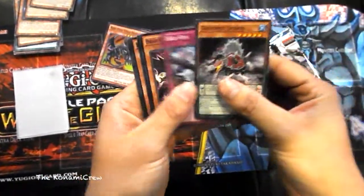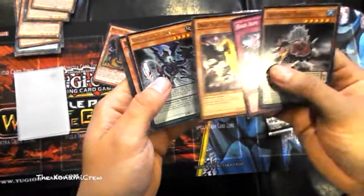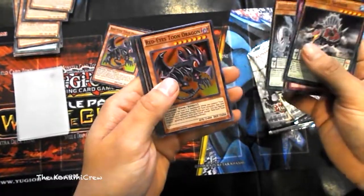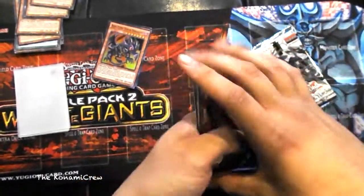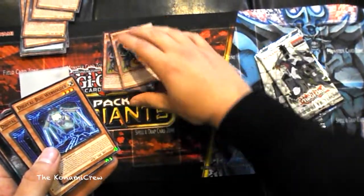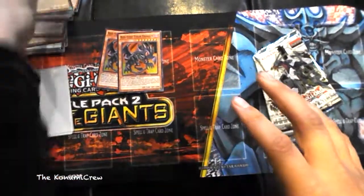Pretty good pack to get. We got Bad Aim, Dwarf Star Dragon, Planeter, and another Red Toon Dragon for the super rare — it's pretty cool. So we got one more for the playset on that.